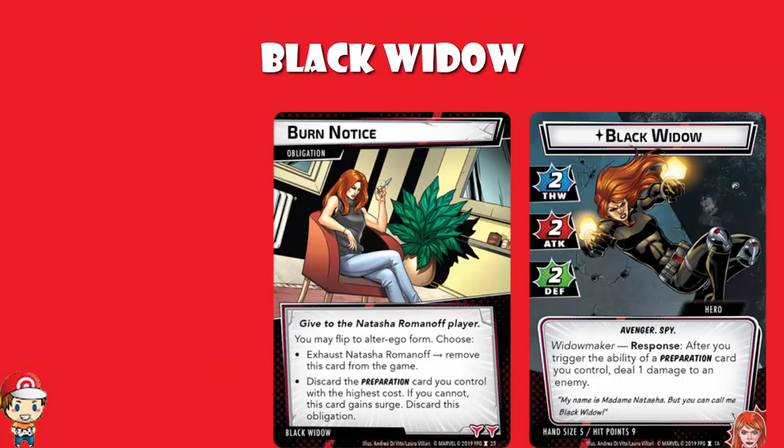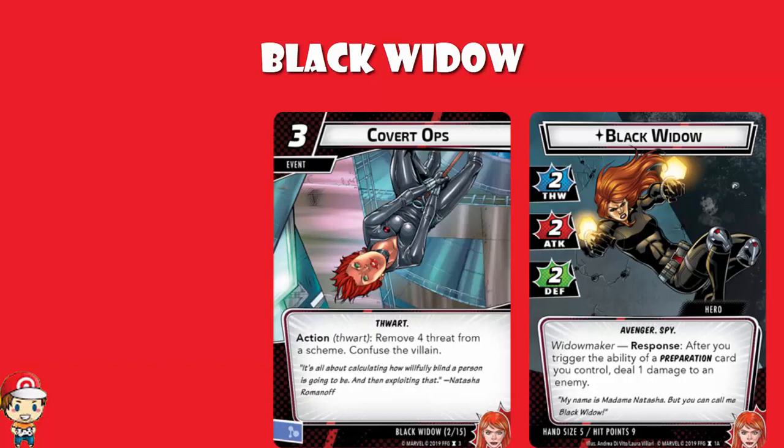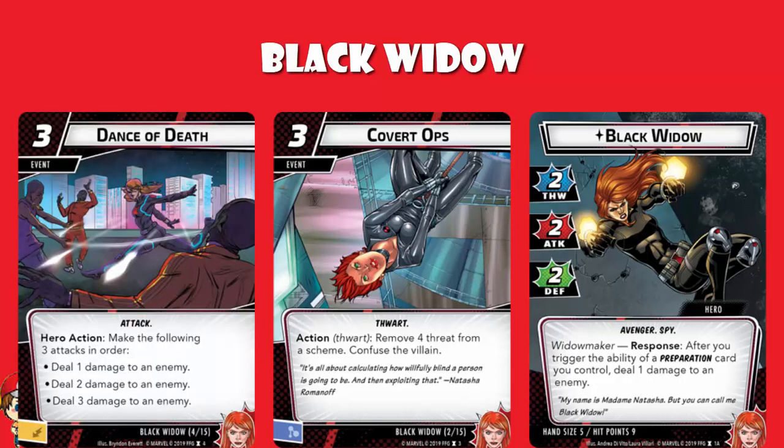There are a couple of events we need to mention. We've got Covert Ops, a free-cost event with an action thwart: remove four threat from a scheme and confuse the villain — that's going to slow them down. And then we've got Dance of Death, a free-cost event which lets you make the following attacks in order: deal one damage to an enemy, deal two damage to an enemy, deal three damage to an enemy. I like this way more than a card that just lets you deal six damage, because you get to spread the damage around, taking out some minions if you so wish. You do have to make them in order, but most of the time it's not going to be a huge problem.